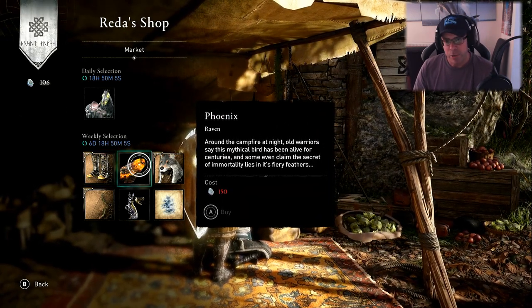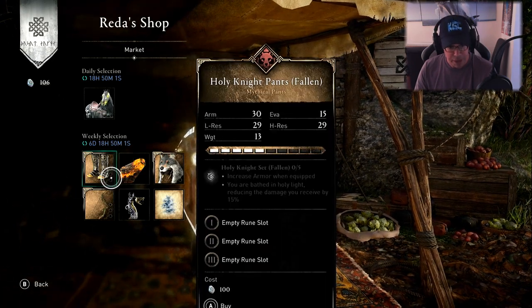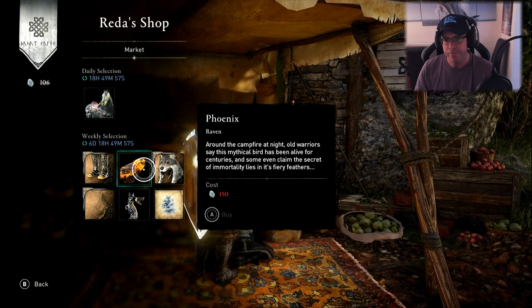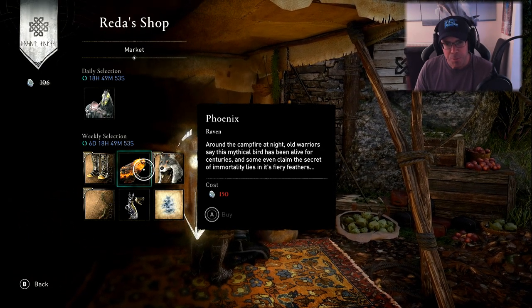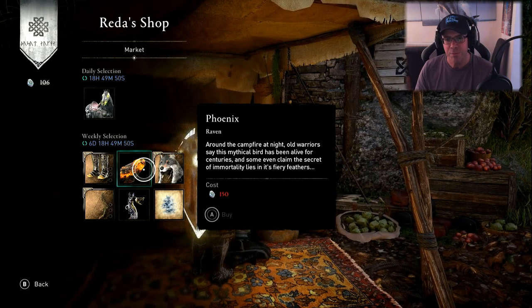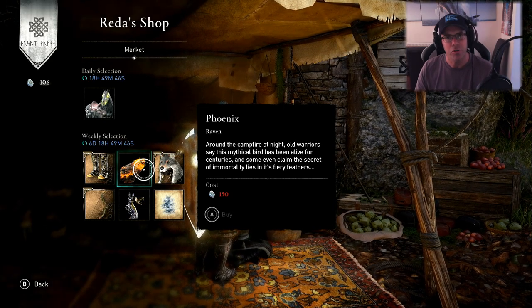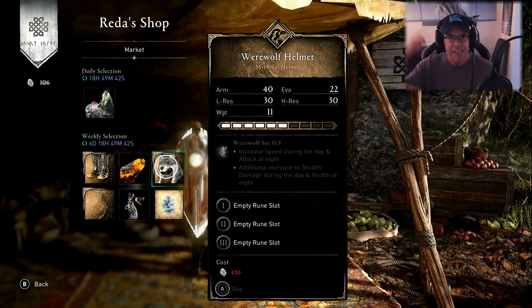Next up we have Phoenix, which is a raven skin. That looks quite funky. That's 150 opal. Around the campfire at night, old warriors say this mythical bird has been alive for centuries, and some even claim the secret of immortality lies in its fiery feathers.